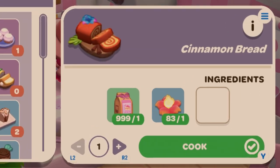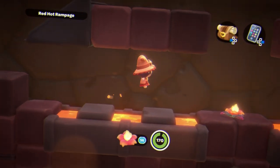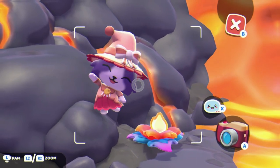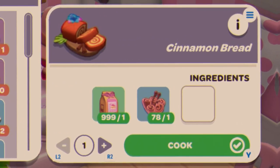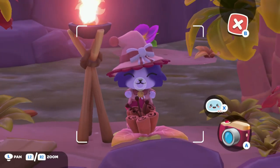The first recipe is Cinnamon Bread, using flour and a Magna Bloom. Magna Bloom can be gotten from a mini game on Mount Hothead, and you can also find them dotted around Mount Hothead. The next Cinnamon Bread variant uses Cinna Bloom instead — Cinna Bloom can be found outside of the ruins and a couple dotted around Mount Hothead.